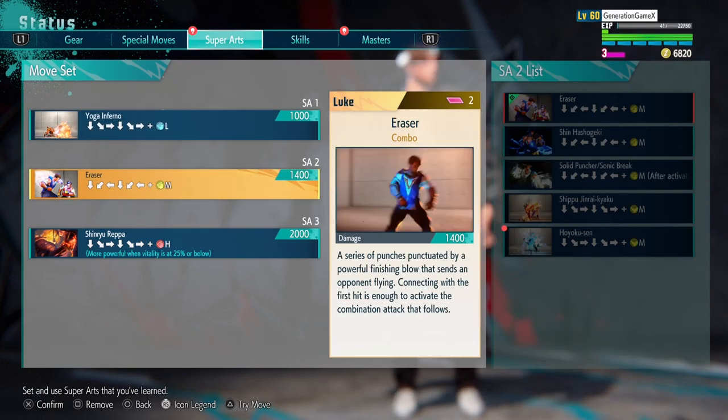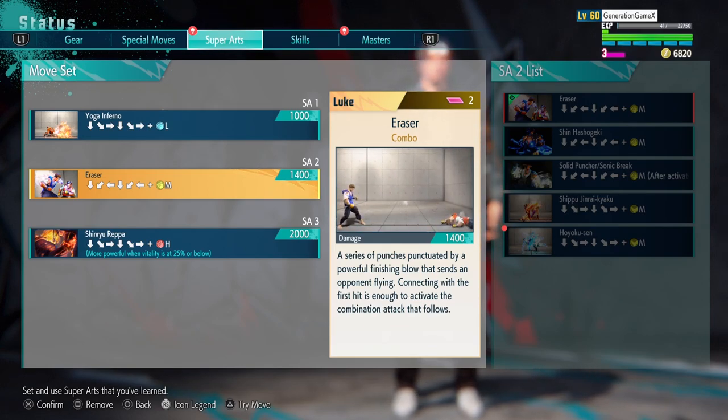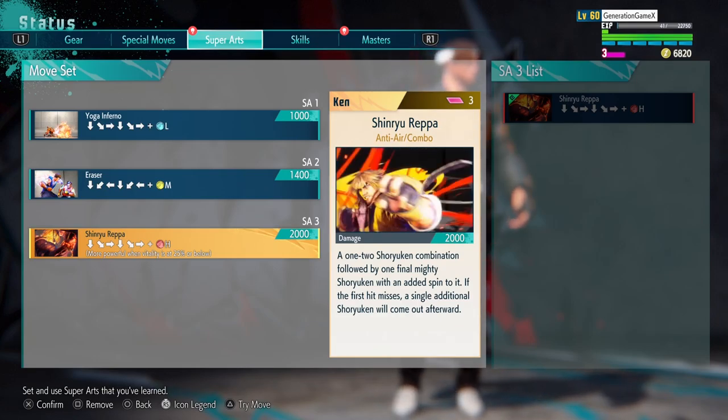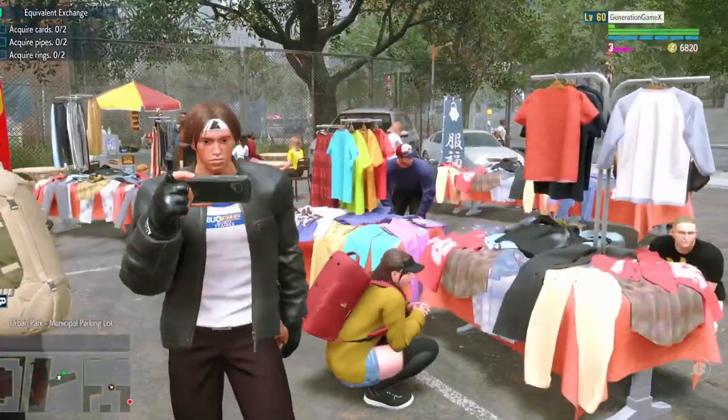For Super Arts, I used Yoga Inferno in comparison to his Ura 108 Shiki Orochinagi, Shinagi Eraser for 182 Shiki, and Shinryu Repa just because of how sick it looks when utilized with Kyo.